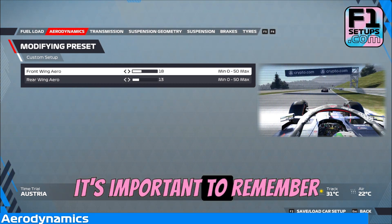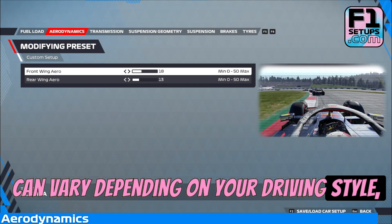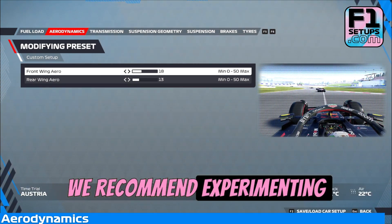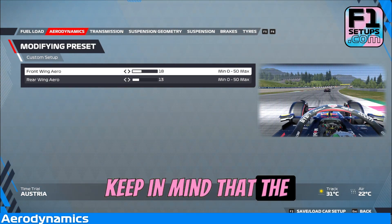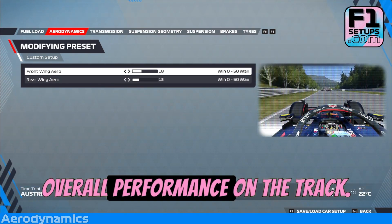However, it's important to remember that the ideal wing angle can vary depending on your driving style, car setup, and the conditions of the track. Therefore, we recommend experimenting with different wing angle settings during practice sessions to find the optimal balance for your car. Keep in mind that the right wing angle setting can make a significant difference in your lap times and overall performance on the track.